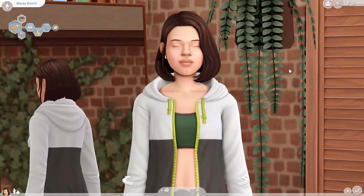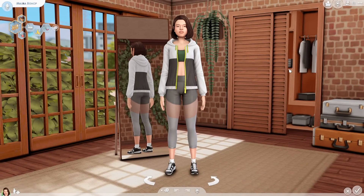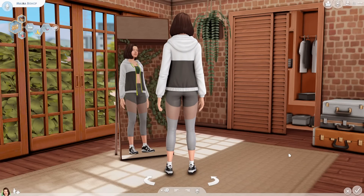Let's move on to what I use in CAS — Create a Sim. I'm currently using a background by EL called the Simple CAS Room. EL has so many CAS backgrounds to choose from, but I love the way this one contrasts against my Sims. It doesn't wash them out, it doesn't feel overpowering, it's not too busy. It's the perfect CAS background in my opinion. I love how the light casts onto the floor and that there's a full-size functioning mirror.